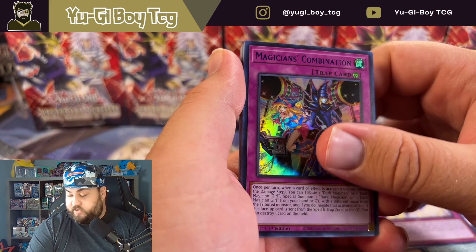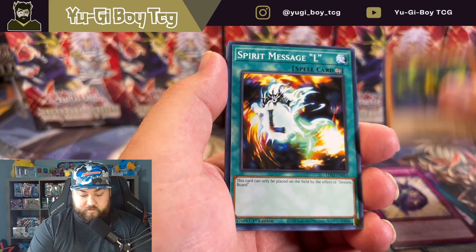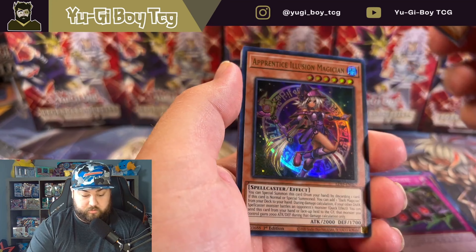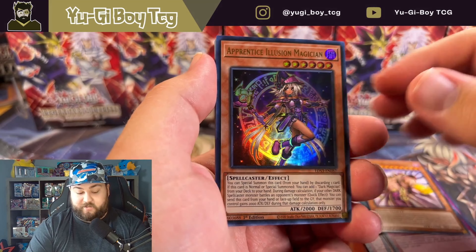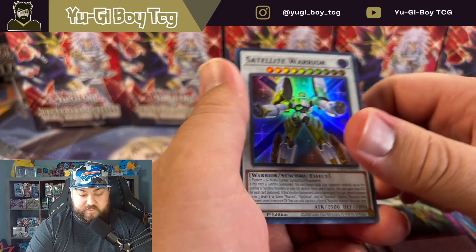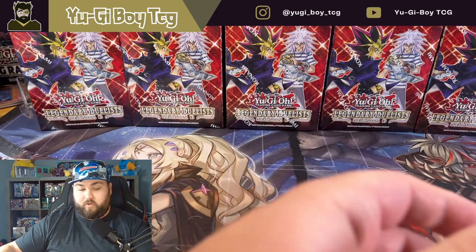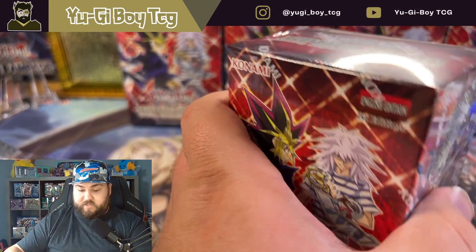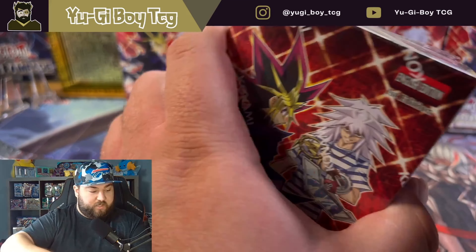Magician's Combination in blue — another pretty solid looking ultra. Apprentice Illusion Magician looks great in gold, I think that's the best looking one for that card. I think I have that one already though. Satellite Warrior. I would say the gold Dark Magician or Apprentice Illusion definitely is the best looking one for that — just my personal opinion though.